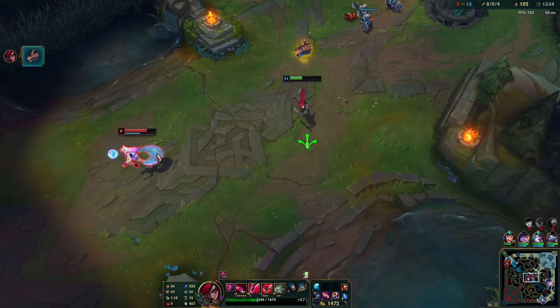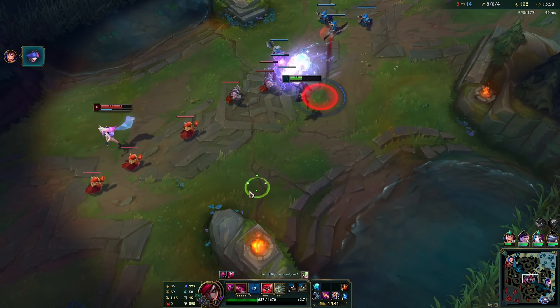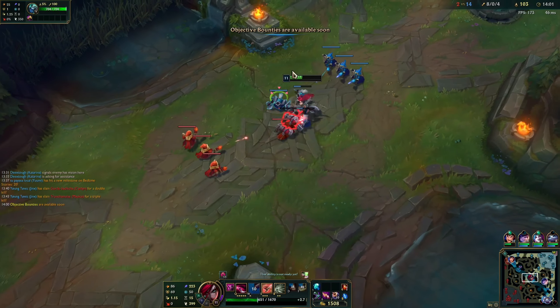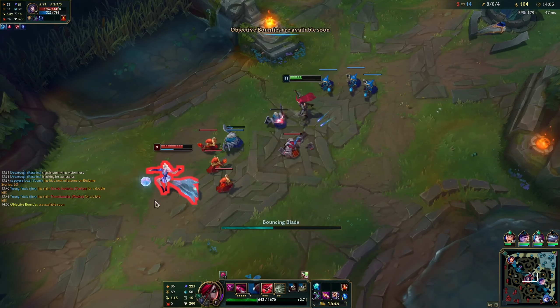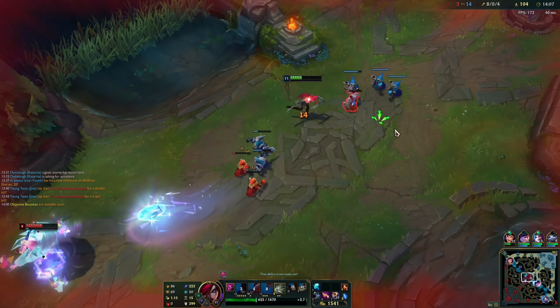The oldest trick in the book: try to set up Preparation and run away so people step on it. Shunpo, E ability: you can Shunpo to jungle plants, even to honey fruit over the wall, an allied Nidalee W Bushwhack, or Rek'Sai E Tunnel.